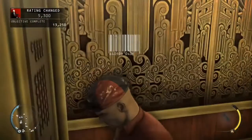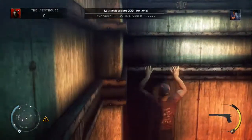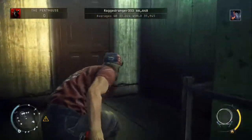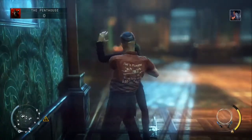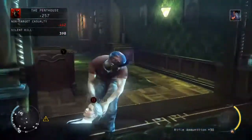Just head in, hit the button, and after a cutscene you'll find yourself on top of the elevator. Shift around to the left and drop down. There's a guard just on the outside of this door, so just head through, take her down — you shouldn't be noticed. Then move her body round the corner; there's a container just to dump her in.